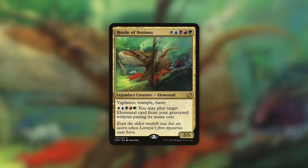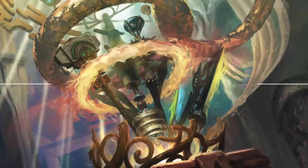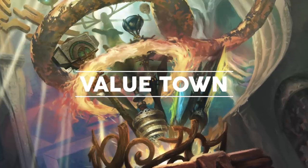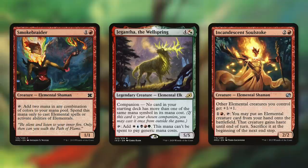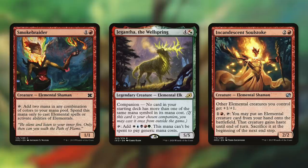To do this, we're going to need to ramp and fix our mana perfectly to first get our commander out and then activate it. Luckily, we've got some elementals that can help us out as well. First up, there's Smoke Braider, which we can tap to add two mana in any combination of colors to our mana pool — though we can only spend this mana to cast elemental spells or activate abilities of elementals. In this deck, this can provide a ton of value because we're running an absurd amount of elementals. A mana dork like this that costs just two can be very valuable throughout the game. We're also running Jigantha the Wellspring, a 5/5 elemental elk that taps for WUBRG, but this mana can't be spent to pay generic mana costs.